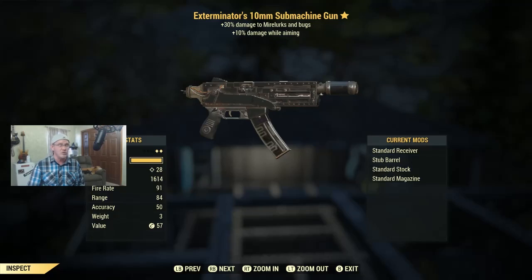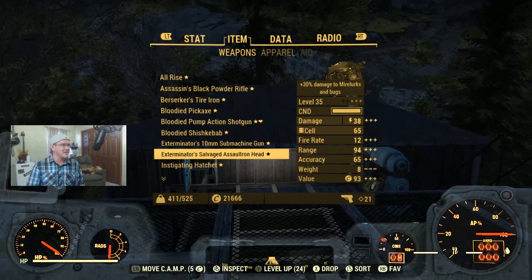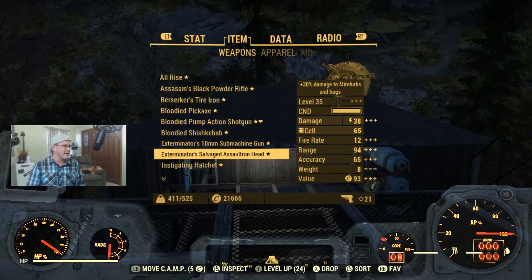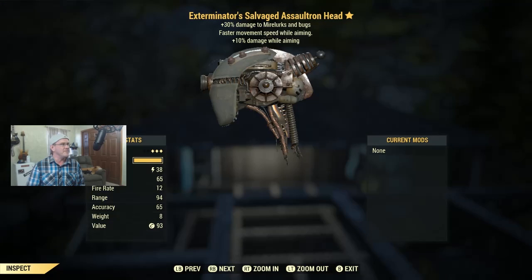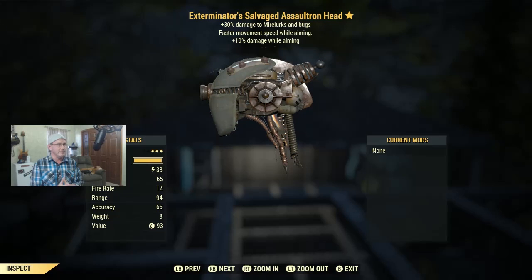Here's an Exterminator Salvaged Assaultron Droid at level 35. It has faster movement speed while aiming and 10% damage while aiming — that's actually a pretty good combo if you're the kind of person that aims. If you're playing without VATS and you're usually aiming manually, faster movement speed plus extra damage while aiming is a solid combination. Let me know if you're interested.